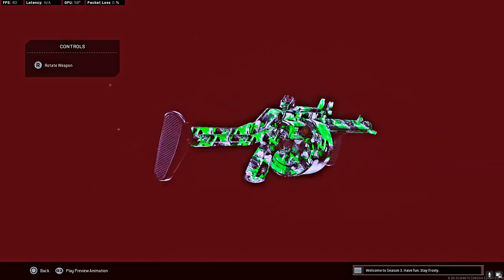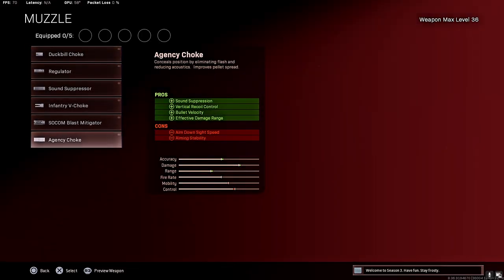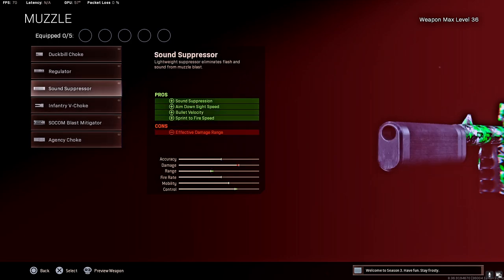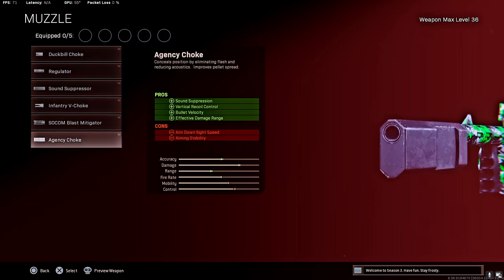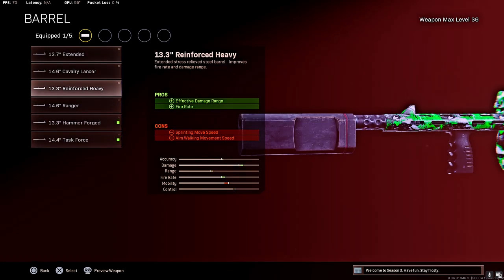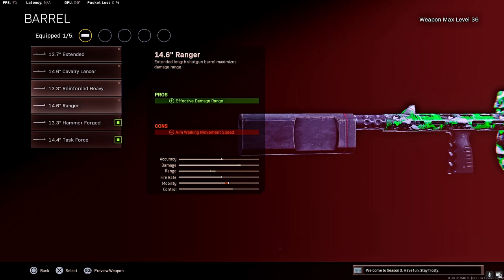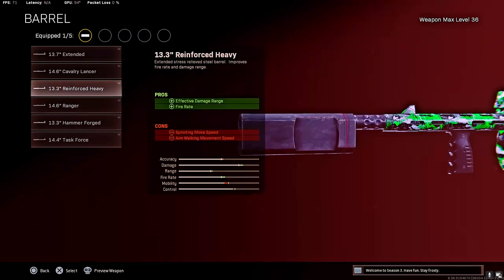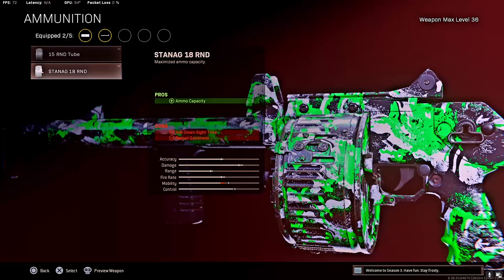Number one, put on the ACS Choke — stay off the radar, you get vertical recoil control, bullet velocity, and damage range. I tried the sound suppressor but I don't like it — you lose damage range. So I definitely go with the ACS Choke. For the barrel, Reinforce Heavy gives you range and fire rate; it's the only barrel that gives you both damage range and fire rate, so definitely rock the Reinforce Heavy.